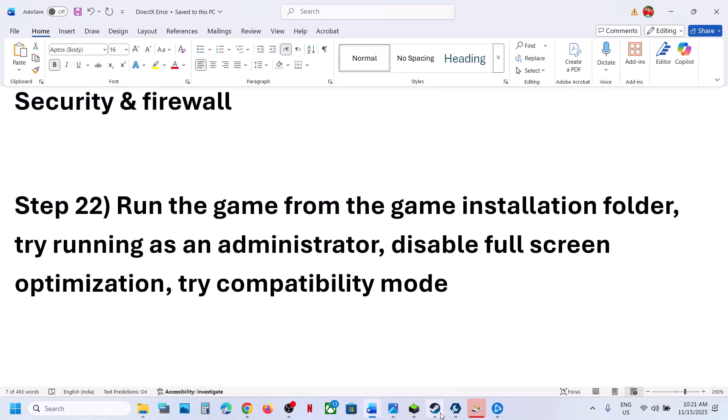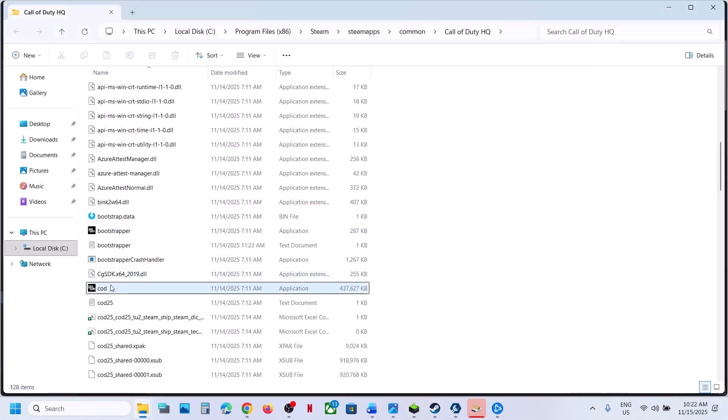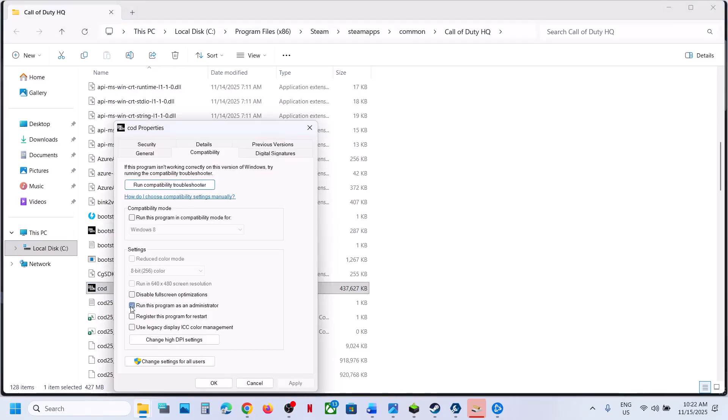Run the game from the game installation folder. Right-click on the game, go to Manage, Browse Local Files, go to the game installation folder, and double-click to launch the game from there. If that does not work, go to Properties, go to the Compatibility tab, and run the game as an administrator. Hit Apply and click OK.